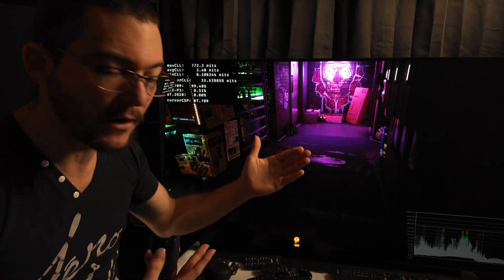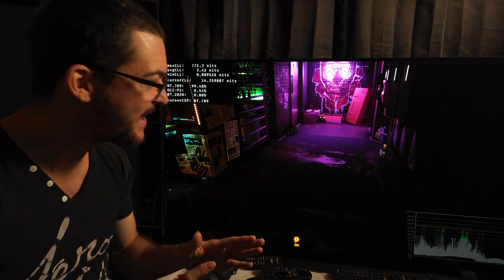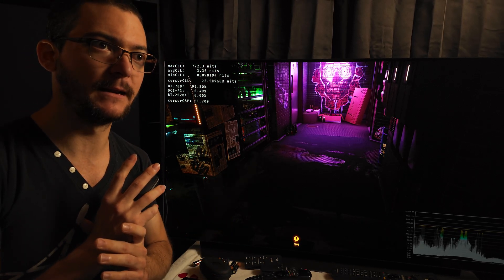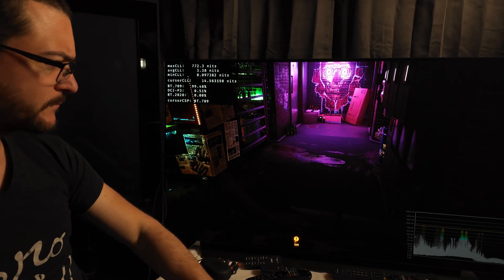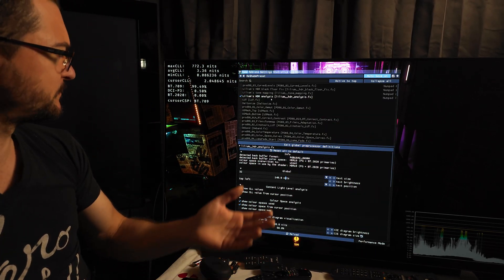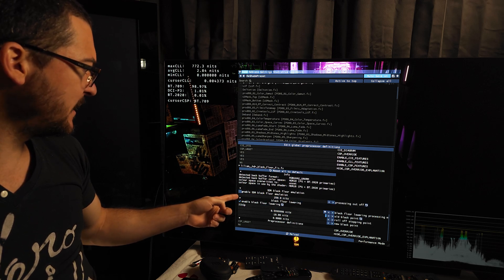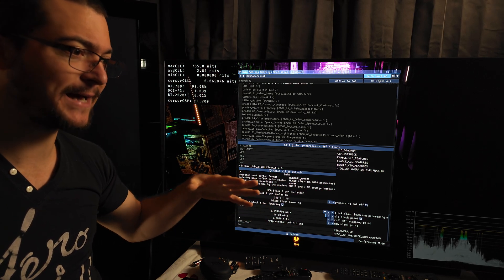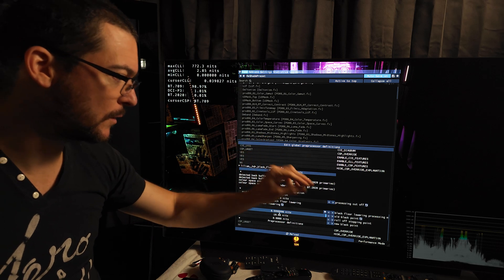That happens with a lot of HDR games — we're talking about native HDR, but auto HDR is affected the same way. I need to test this in more games, try to understand what's going on, and I'll make a more comprehensive video. For now, this looks amazing. We just need to fix this small black level raise. What I would use is Lilium's HDR black floor fix shader, and instead of enabling SDR black floor emulation, I would enable black floor lowering so I don't affect the gamma too much.